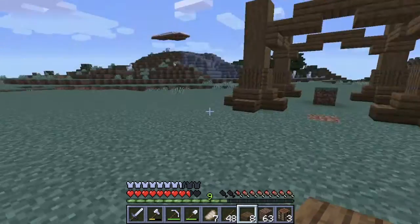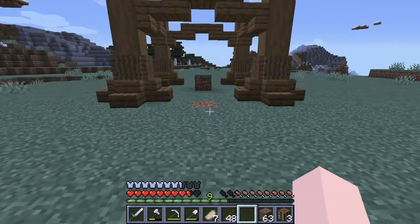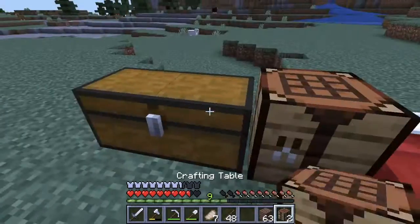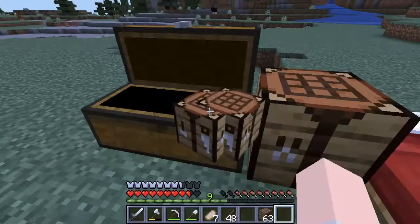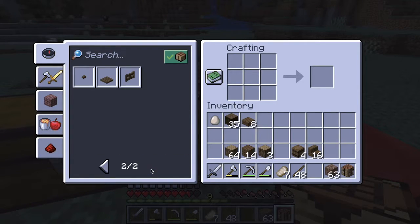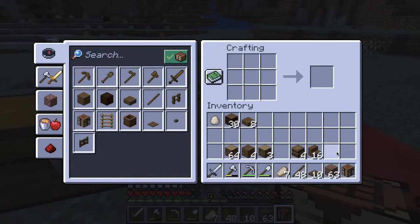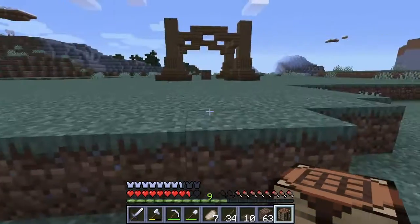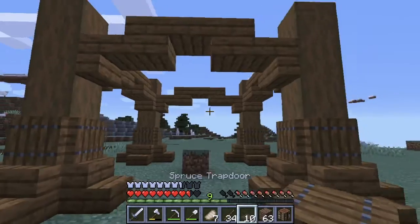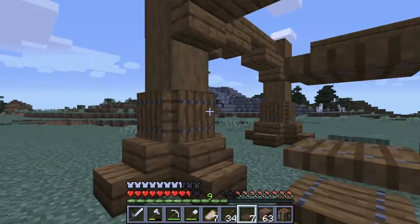I'm thinking that should be the entrance over there. So what we should have is a little way to get off. We need a few more trapdoors. And the ultimate ladders as well. Stick should be good. I would have placed the ladder and the trapdoors in a very specific way, cause it has to be a...